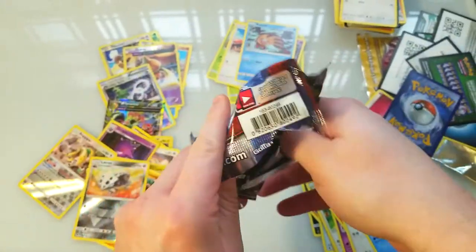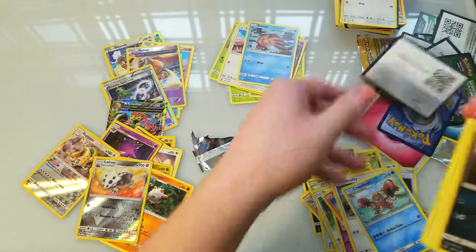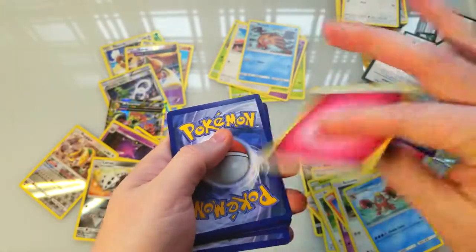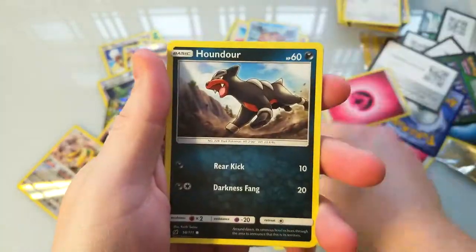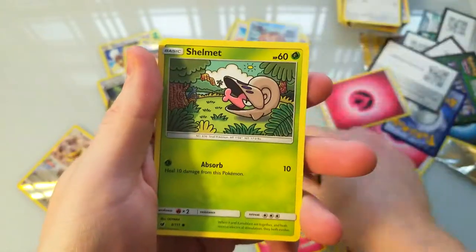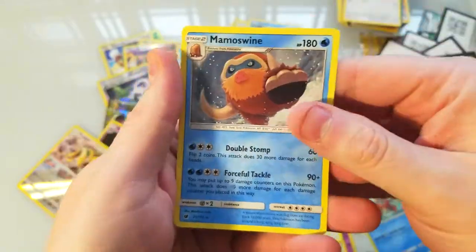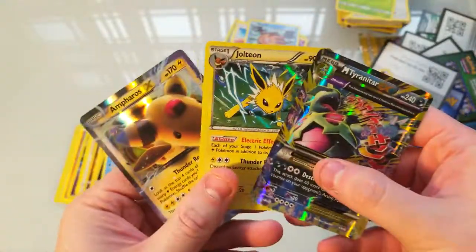Give me something good — I want a trainer. Here's a code card for you guys. Let's take off the energy and see here — Miltank, Houndour, Jigglypuff, Snubbull, Swablu, Shaymin. A nice reverse Dino and a Mamoswine. Cool.